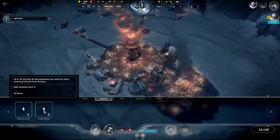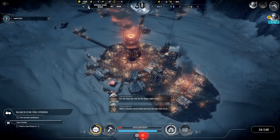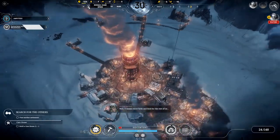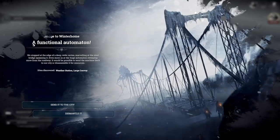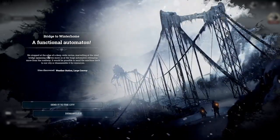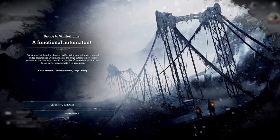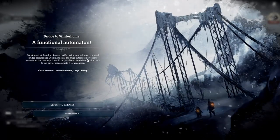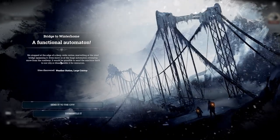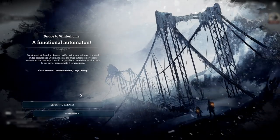The care house requires up to 20 gravely ill and amputees cared for here, receiving half food rations since they're not working. Scouts have reached the bridge - a functional automaton! We stopped on the bridge at the edge of a deep wide ravine, marveling at the steel bridge spanning it, and even more so at the huge automaton sweeping snow from the roadway. It would be possible to send the machine back to our city or disassemble it for resources. Sites discovered: weather station and large convoy.